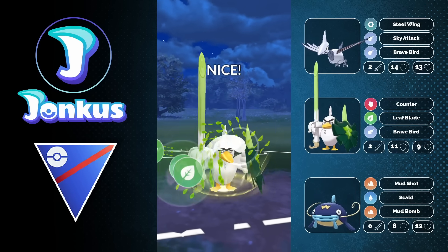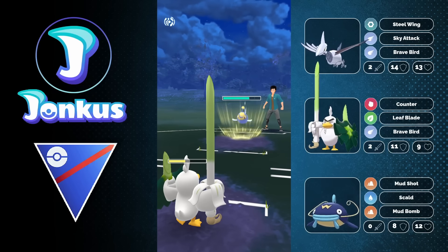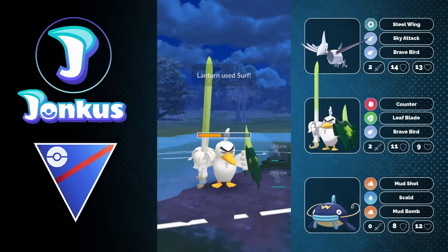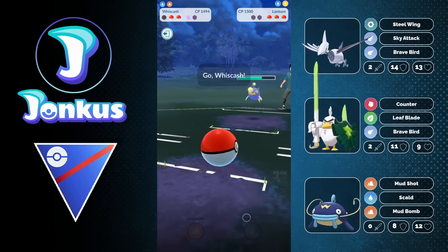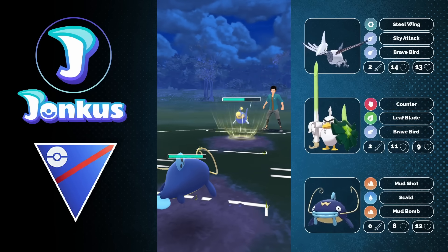This is going to be a CMP tie on the Leaf Blade, which is insane — we can now get two shields from the opponent, which is amazing for us. I could decide to use a shield here as well and realign if I wanted to, but I'd rather go into my Wishcash and keep my shield for later on, which I feel like is the smarter play.